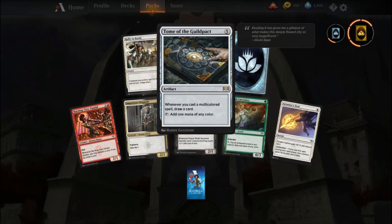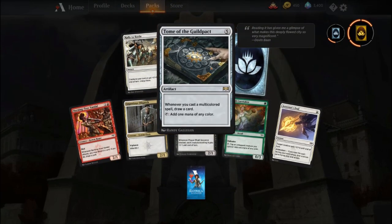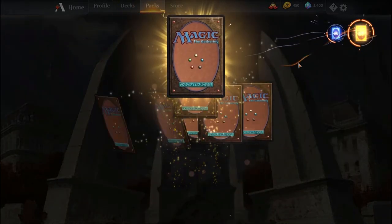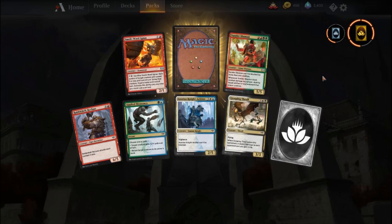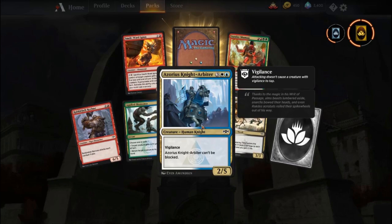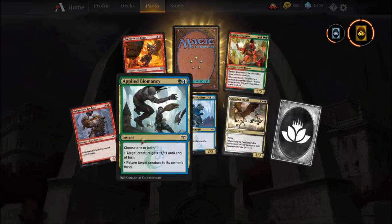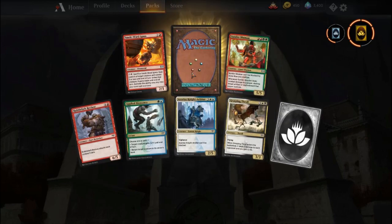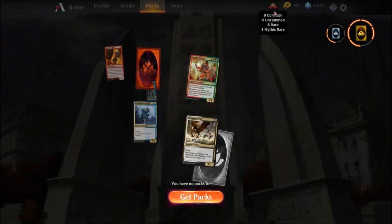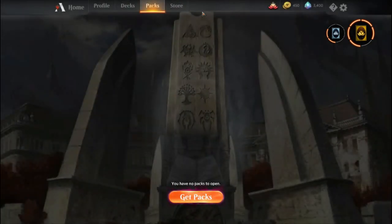And the next pack, Tome of the Guild Pack. Nothing spectacular there, but another wild card doesn't hurt — that's nice to get some of those for any other decks I'm trying to build. Azorius Knight Arbiter. That's a bit expensive. Nothing crazy again here. Oh, there we go — Mythic Wild Card! That's good, that makes it worth it. Even if you don't get anything else in the pack, those Mythic Rare Wild Cards are very, very nice.